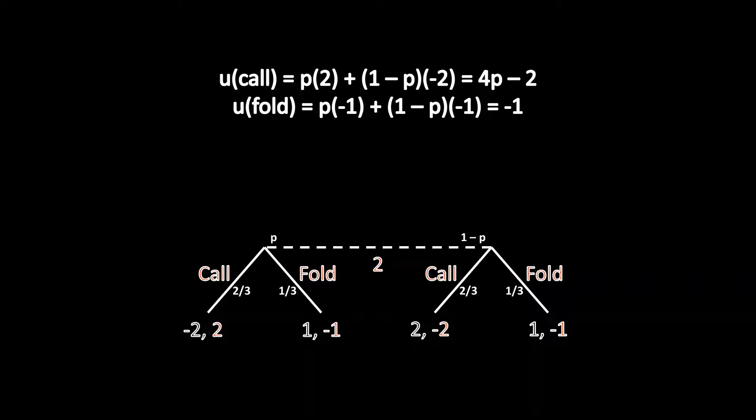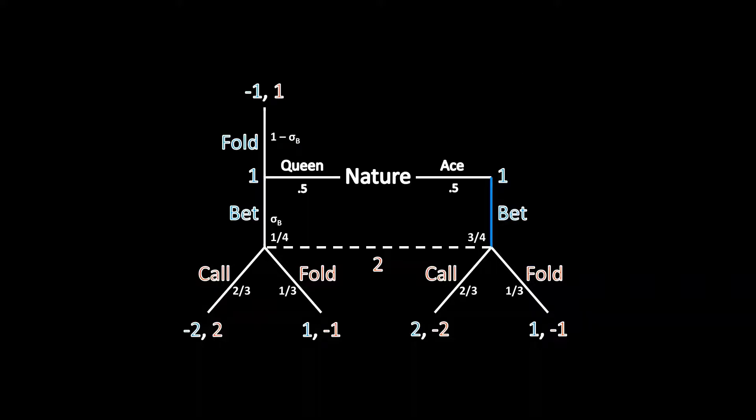Player 2's utility for folding is a flat negative 1 regardless of belief P. Setting 4P minus 2 equal to negative 1 and solving for P gives P equal to 1/4. So in equilibrium, Player 2's posterior belief must be that Player 1 is the queen type 1/4 of the time and the ace type 3/4 of the time.